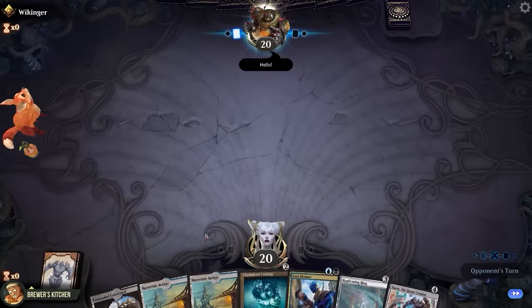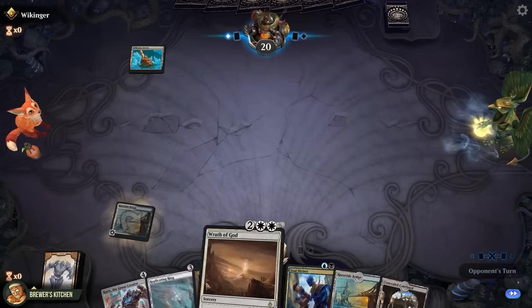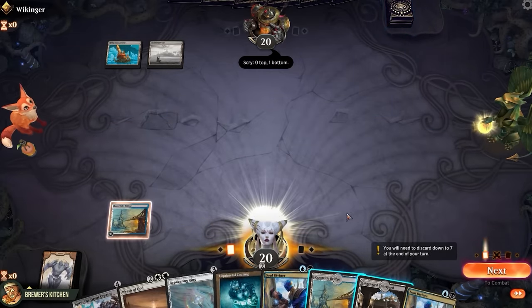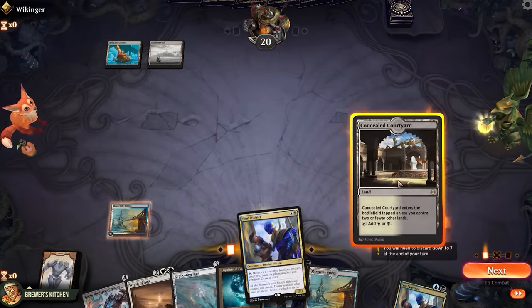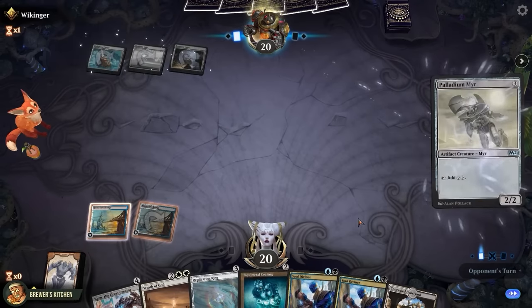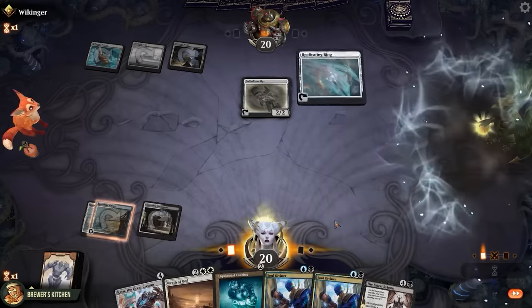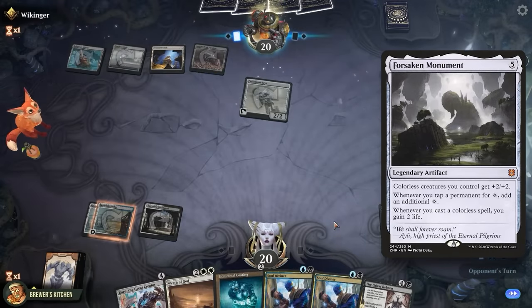Alright, this hand looks like a keep — we're on the draw, and the opponent plays a Reliquary Tower. If they play colorless and artifact lands, we might blow them out with Khan soon. Sapphire Moodring scrys and passes back. We could play the Concealed Courtyard untapped to play Soul Diviner, but we don't have any counters to remove yet — so play another bridge, pass the turn. Opponent plays Treasure Vault — an artifact land! We're gonna get them with Khan. And a Palladium Myr tapping for two mana, so they'll have at least five mana next turn. Play the Courtyard, play a Replicating Ring, pass the turn. Opponent plays a land and Forsaken Monument — colorless creatures get +2/+2 and colorless sources produce an additional mana. That's actually pretty good against us. And a Mazemine Tome — use it to scry right away.